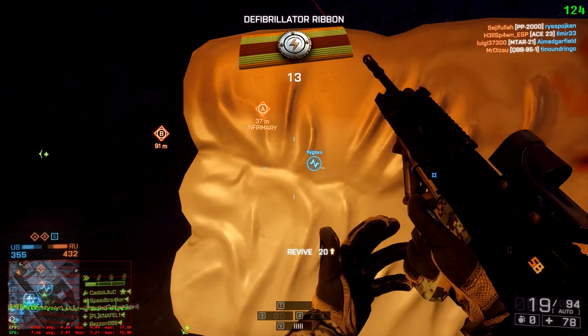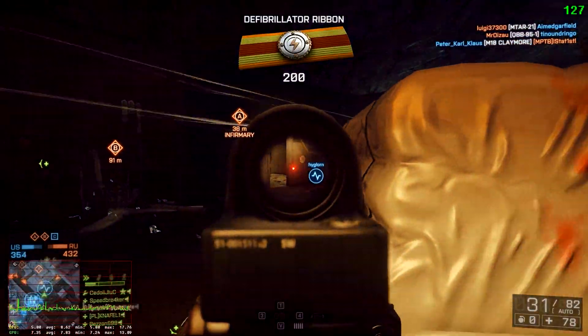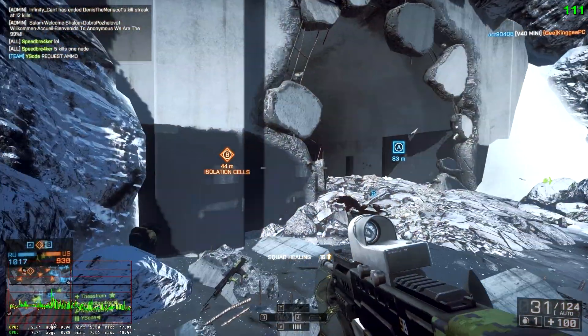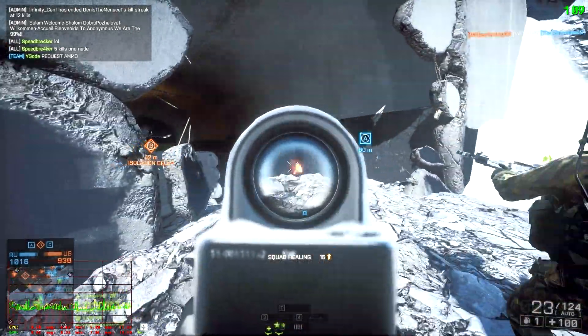Before I compare it to Windows 8, I want to show you guys my current settings in Battlefield 4. As you can see I've got a custom setup here: texture quality, filtering, and terrain quality on medium, mesh quality ultra, LOD rest on low, and a bit of anti-aliasing — anti-aliasing post. That's about it.